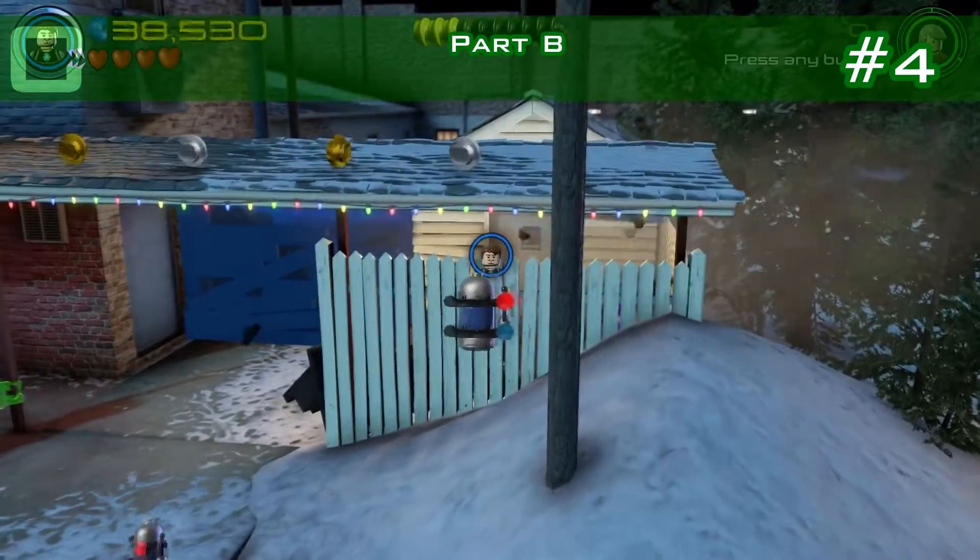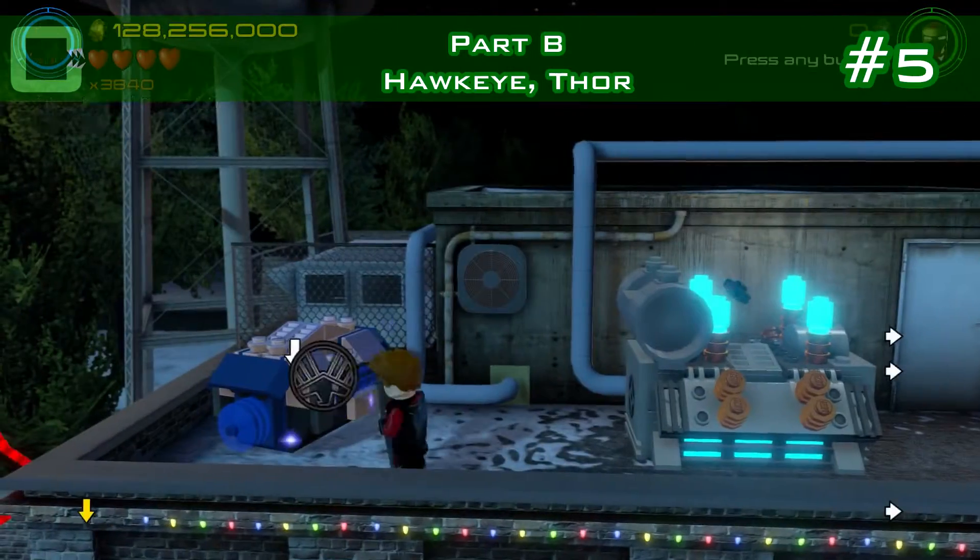Minikit number four is in part B. There's a little garbage shed here to the right and it's hidden there.